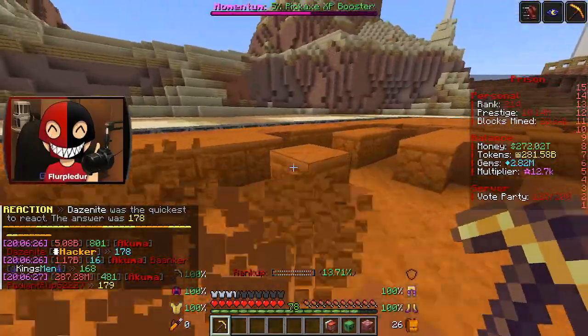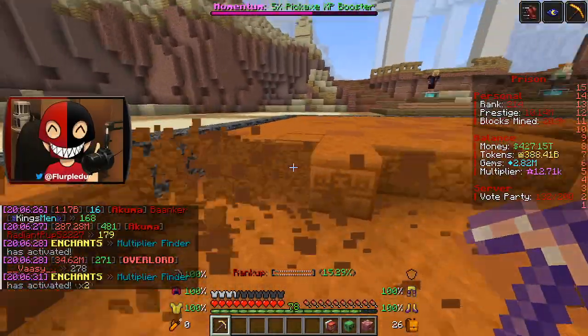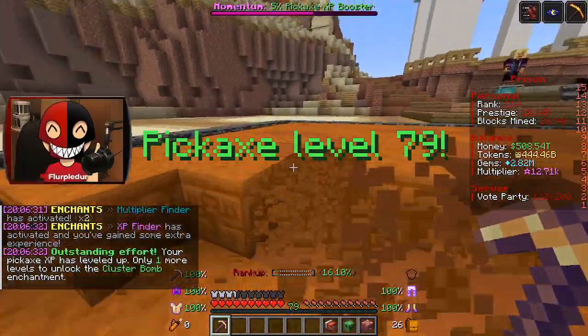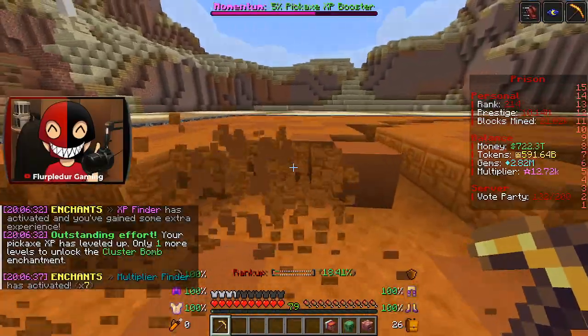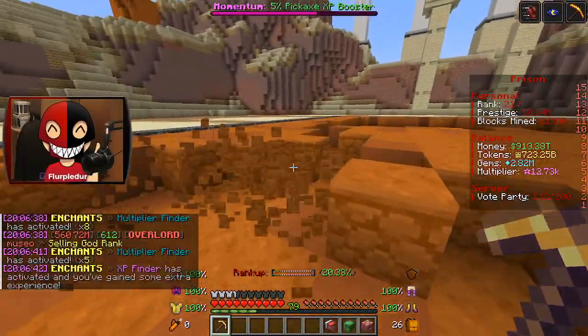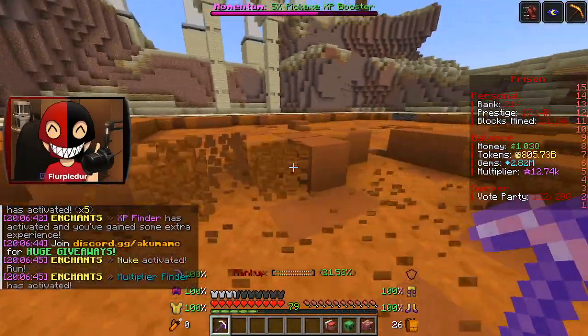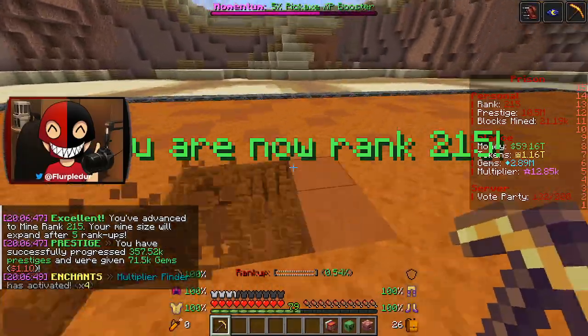The unfortunate thing is I can't even open things to get gems. I guess I can open things to get tokens so that I could get gems in the long run, but I don't know. I'll probably do that after this booster runs out — I'll slam through some openables real fast, give you guys a quick showcase of what I got to save time, then spend my tokens and get back to mining.